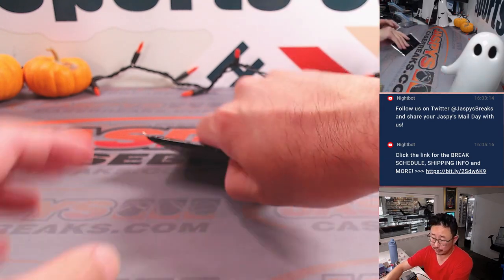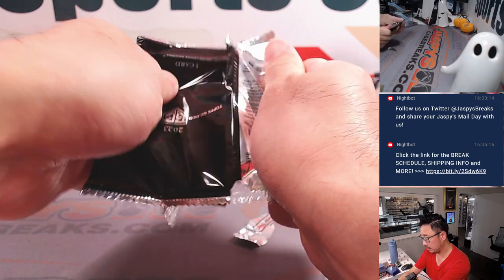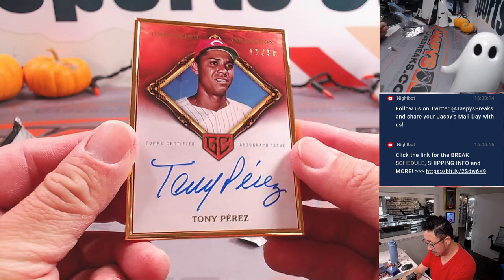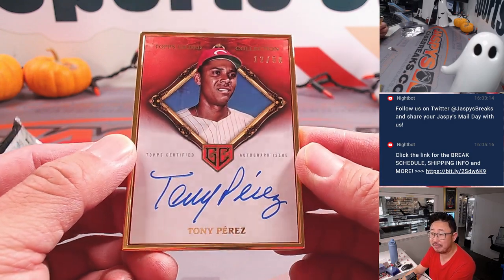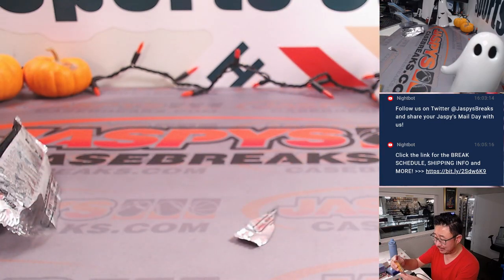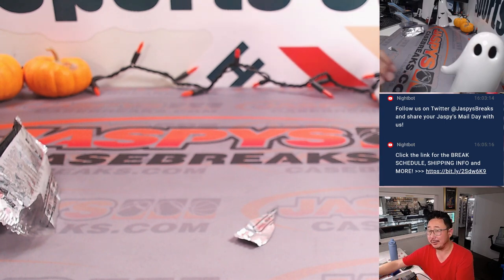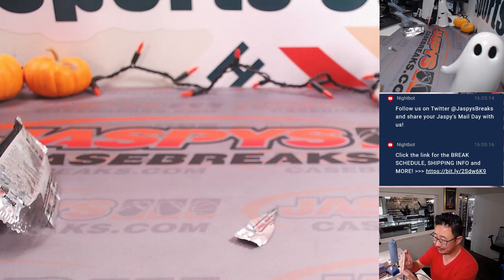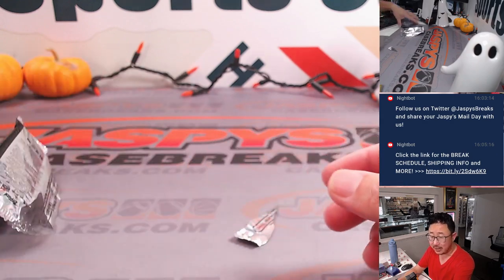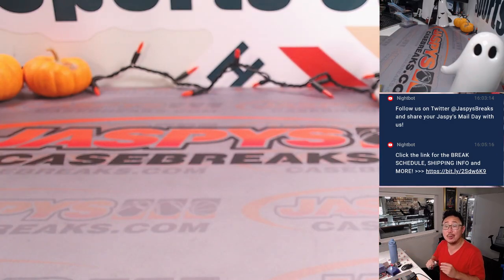And your final gold frame — good luck, everybody. Final gold frame will be Tony Perez, 12 out of 50. Old school red going to NL Central for Alex, who previously said NL Central — UGG. It's only UGG if they don't hit. So there you go, gang — two-box random division break number two in the books. I'm Joe. I'll see you next time for the final two boxes. JaspisCaseBreaks.com.